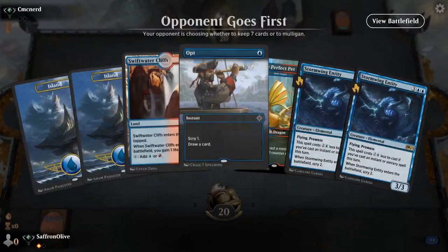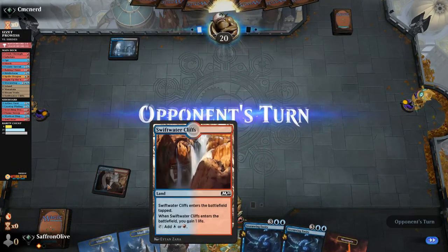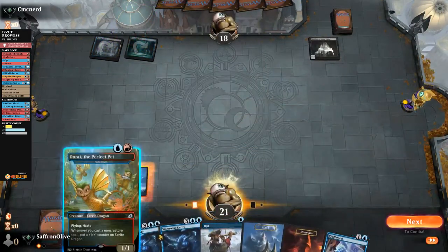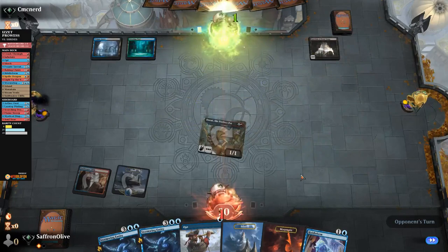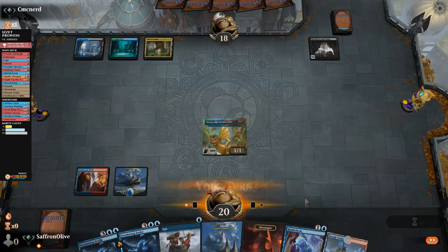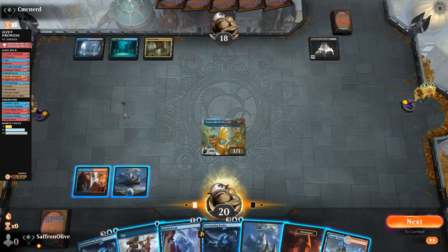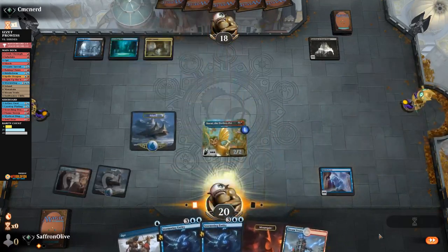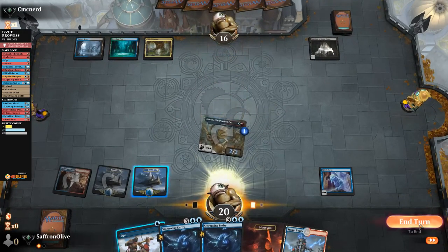Opponent gets turn two Dorat, turn three Stormwing — Swiftwater Cliffs, go. Opponent untaps, plays a life-gain Sanctum. We play a land and Dorat, hit them. Down to 17. We opt, grow our threat, turn on Riddle Form, Island. Go to combat, attack, hit — down to 16, pass the turn. Can we close it out before our opponent goes crazy? One shrine isn't too bad, but once they get up to three, three Shrines becomes hard to keep up with.